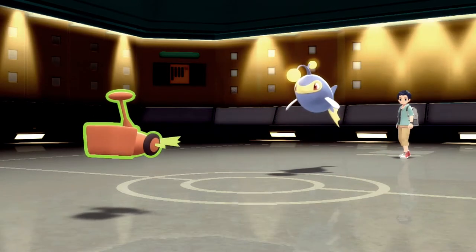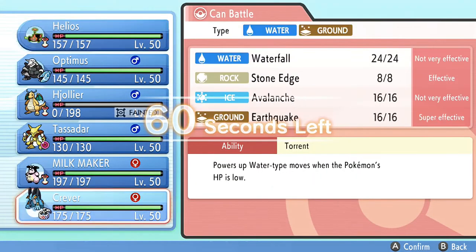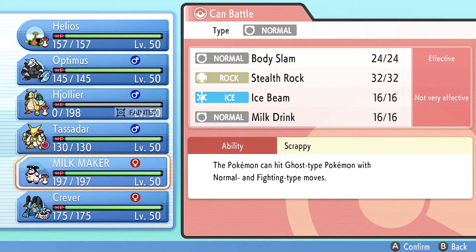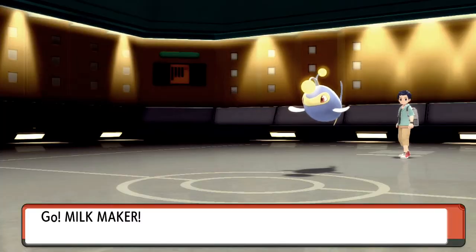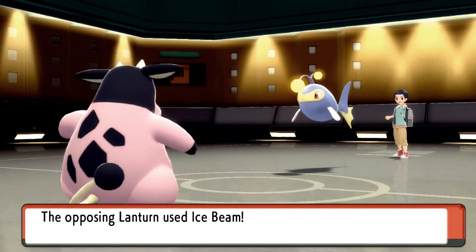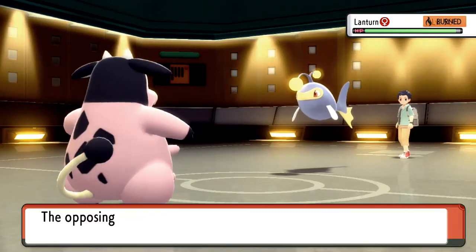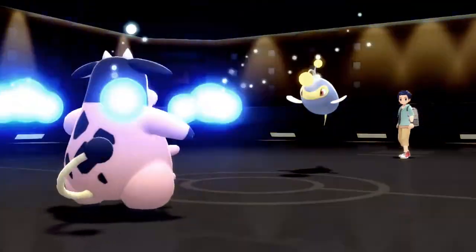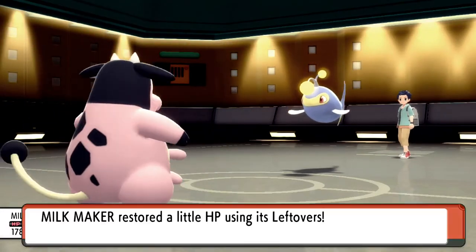And quite honestly, if he carries something like Ice Beam, then this is not gonna be great. I kinda wanna bring in the Milkmaker, mainly to gauge it. I mean, Milkmaker's options for efficiency really aren't that impressive. Right, Ice Beam is gonna do nothing. Is that a Shell Bell? That is a Shell Bell — that's kinda cool. Alright, let's try this one more time.